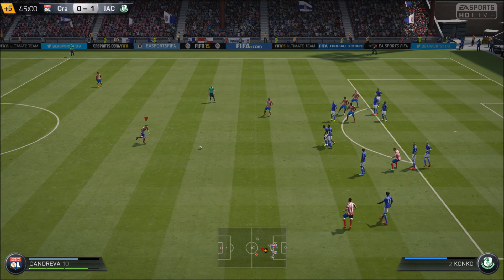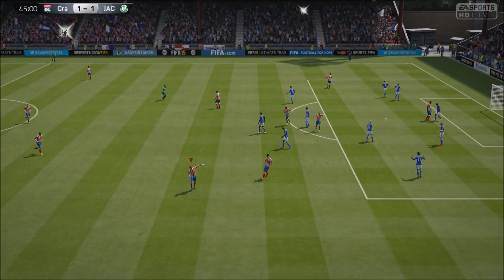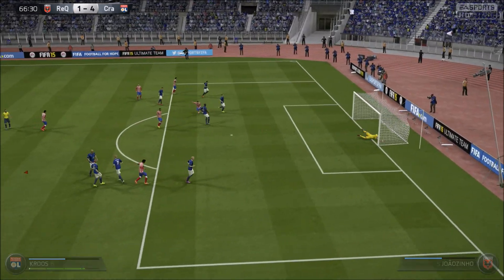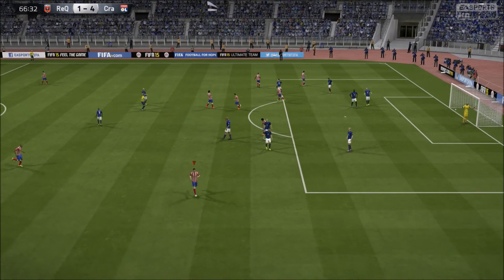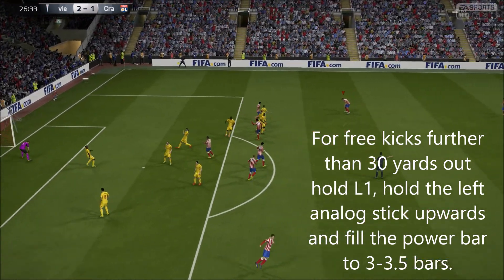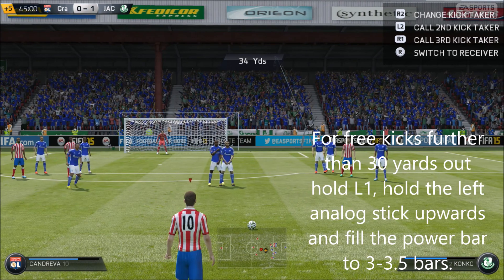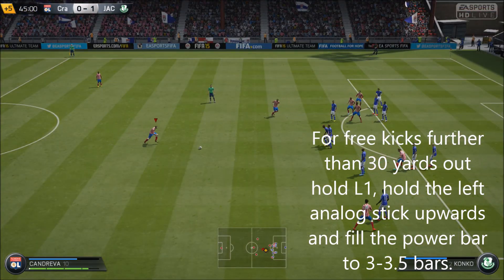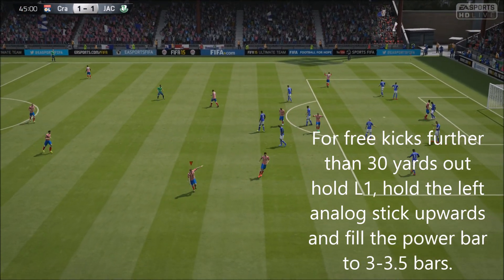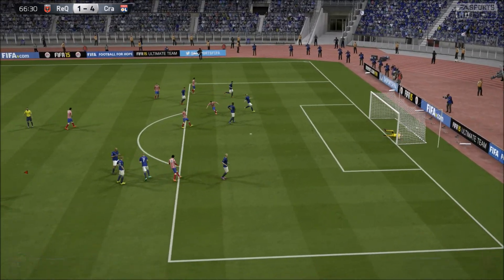For the final set of free kicks — those above 30 yards out — these are the power free kicks you'll be striking from anywhere between 32 to about 42 yards. You want to hold L1, or the Left Bumper on Xbox, and hold the left analog stick upwards, then build the power bar to between three and three and a half bars. This way you can get it right in the top corner, or even in off the bar, as I showed you in one of these goals.